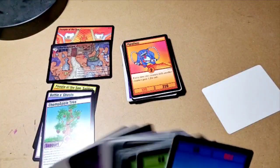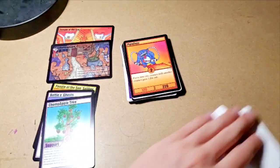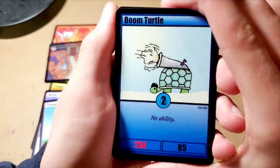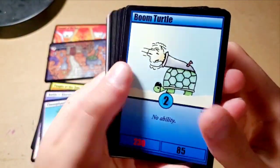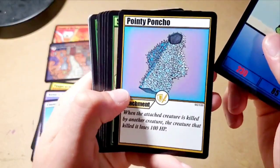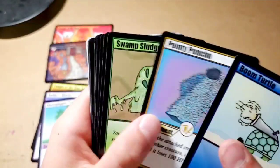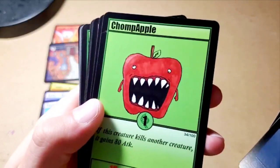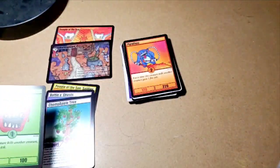Let's take out these two white cards. Card number one is Boom Turtle — I really like that card. Pointy Poncho — I would not want to be on the other side of that. Swamp Sludge. Chomp Apple, to go with our Chomp Apple Tree — that's cool.